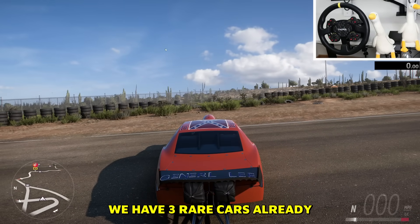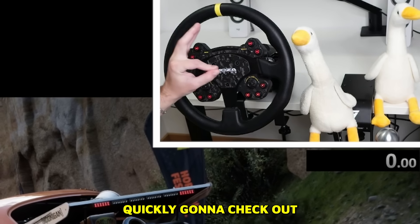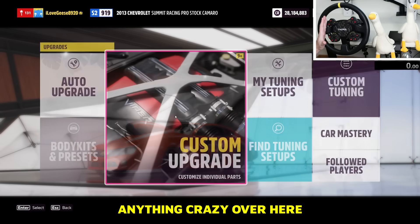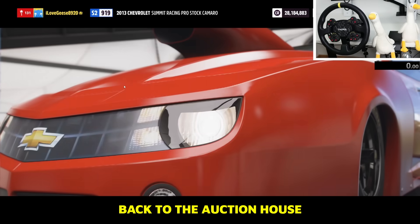We now have three rare cars. Before moving on, let's quickly check the customizations — there's not anything crazy, you can't really visually modify it much, but look at that air intake on the hood. That's wild. Alright, back to the auction house to find some more rare cars.